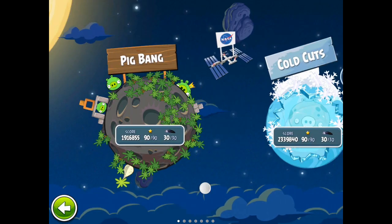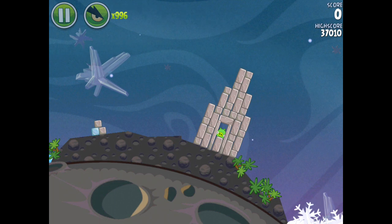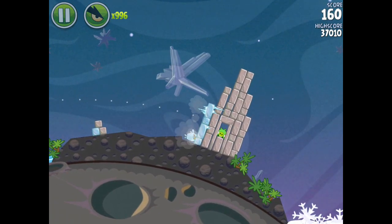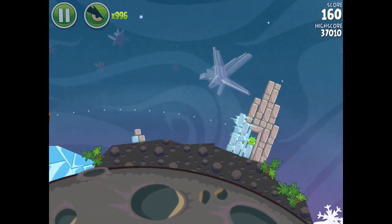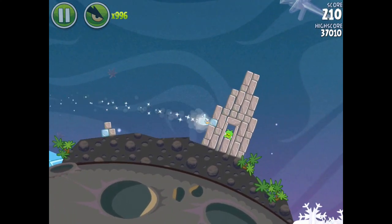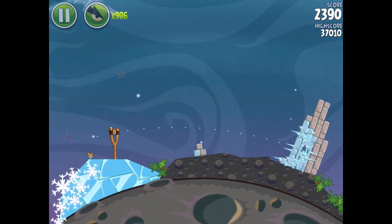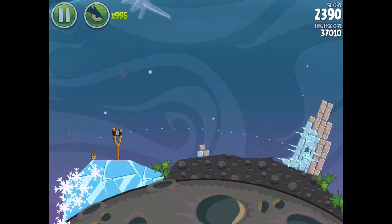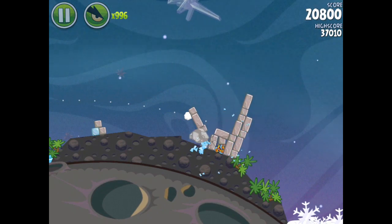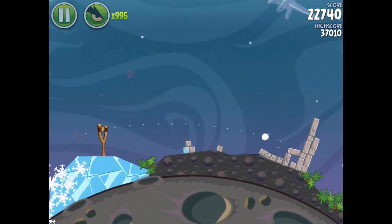The last bird we have to look at is the Ice Bird, which is completely new — it first appears in Cold Cuts. This is a bird where you can either let it collide naturally and then use its ability, or you can manually trigger its icy blast. It freezes whatever blocks are in the area, and it's particularly useful when you have bluebirds after it — just like in this level — because bluebirds are very good against ice. This can make stone and wood very brittle, which makes the bluebirds much more effective.